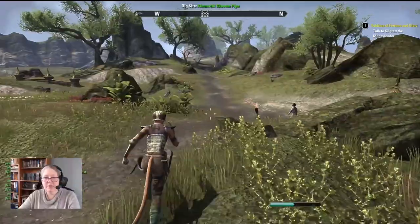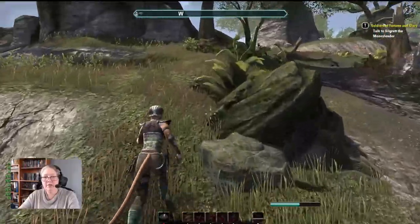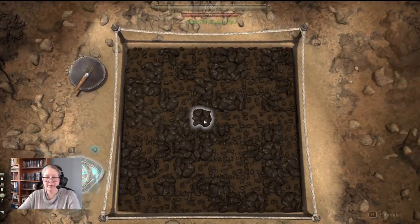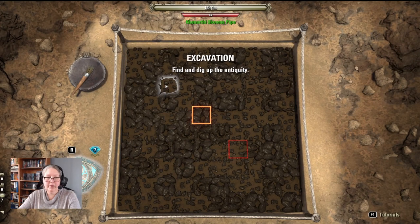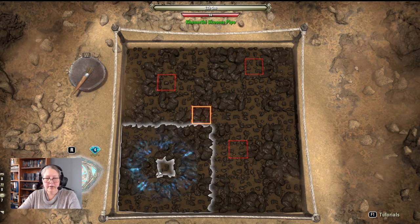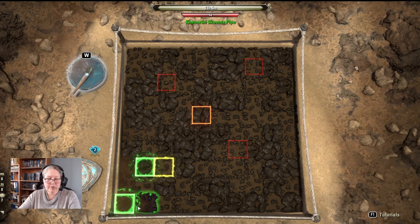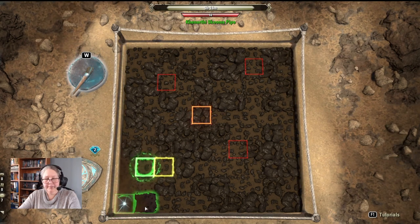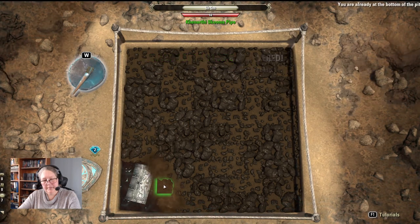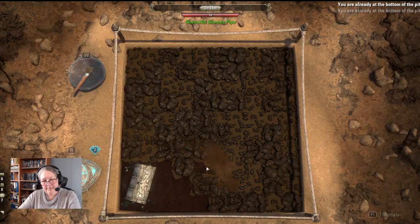Just because your dig site is going to be away from mobs does not mean your route to the dig site is going to be away from mobs. I always look for the sparkling dirt and away we go again. This should be our site though.